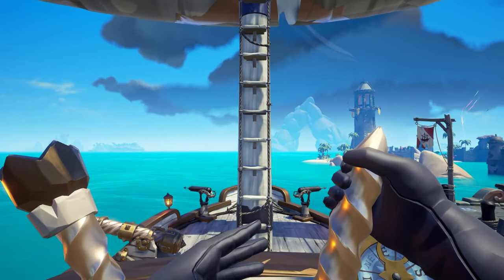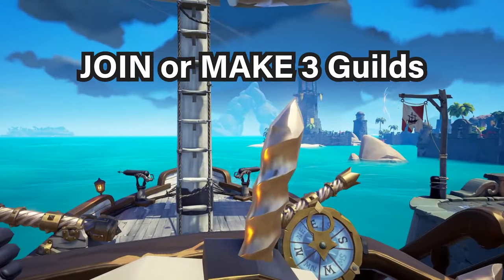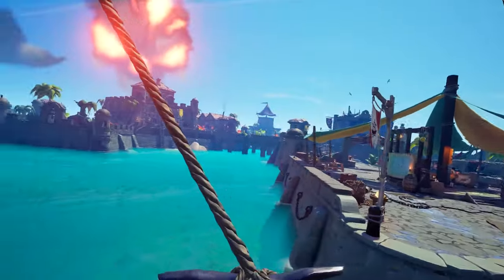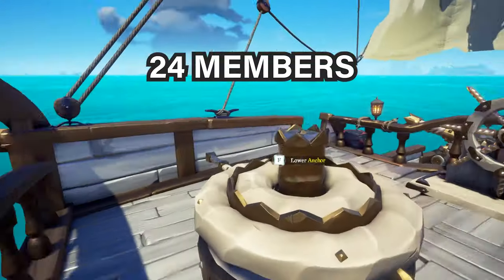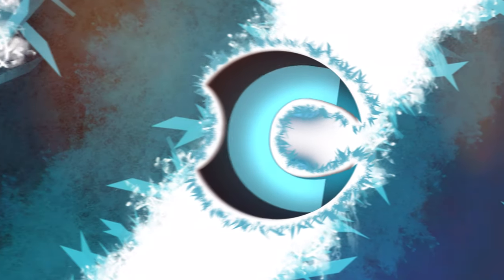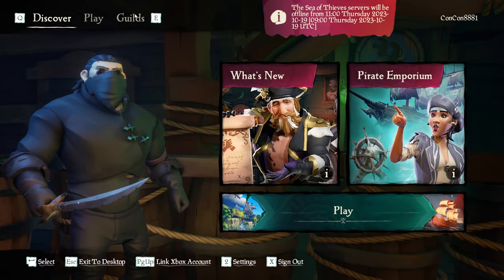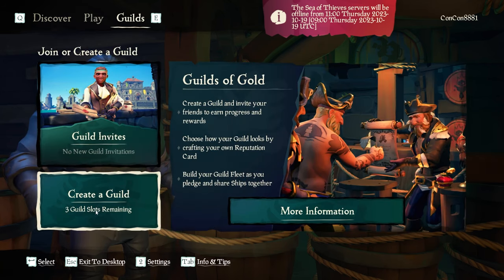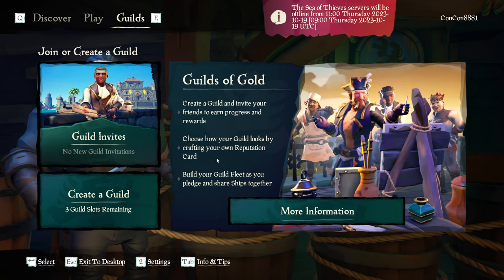With Season 10 of Sea of Thieves, we finally have the option to join and make up to three unique guilds or clans that can host up to 24 maximum players per each one. In order to make a guild or join one, you just go on the main screen where it says Discover and Play, click the Guilds option at the top, and you'll have your guild invites as well as an option to create a guild. It will also tell you how many slots you have available. I have three guild slots available.